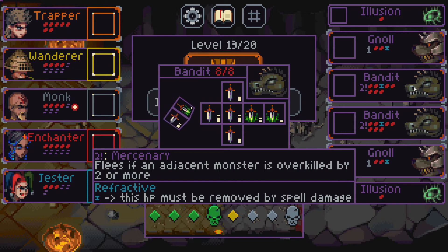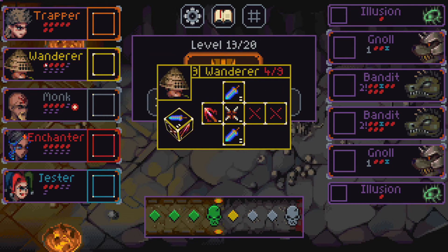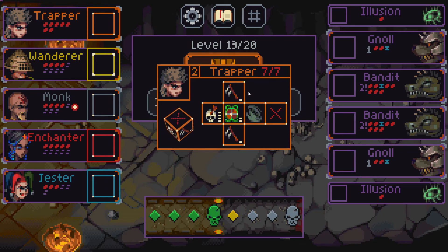These bandits look like they shouldn't be too hard to get rid of — except it's going to be hard to hit other things to make them flee. We can kill the gnolls fast and get overkill on the illusions, which would be an easy way to handle this. Or we could damage one bandit heavily — by two or three — pushing them to the back line while everyone else stays up front, since these other enemies are at low health.